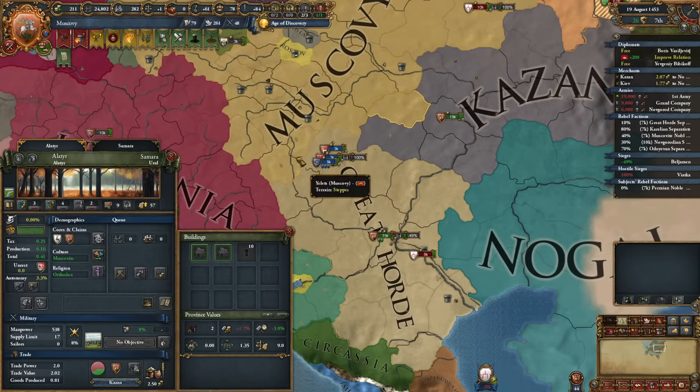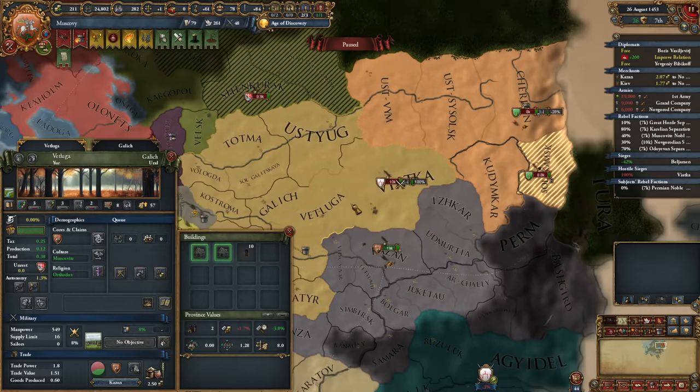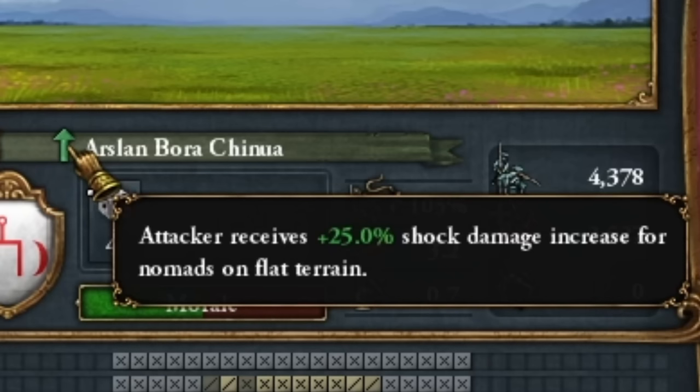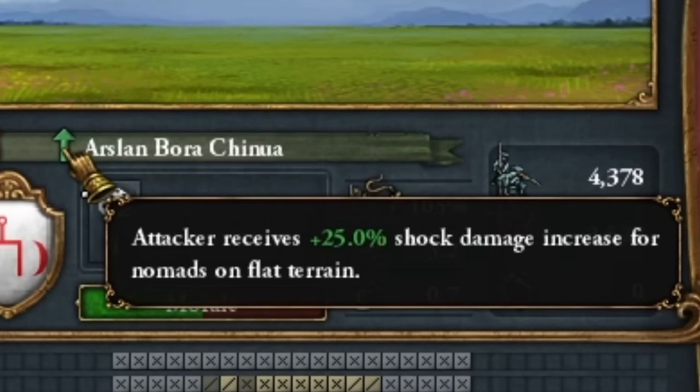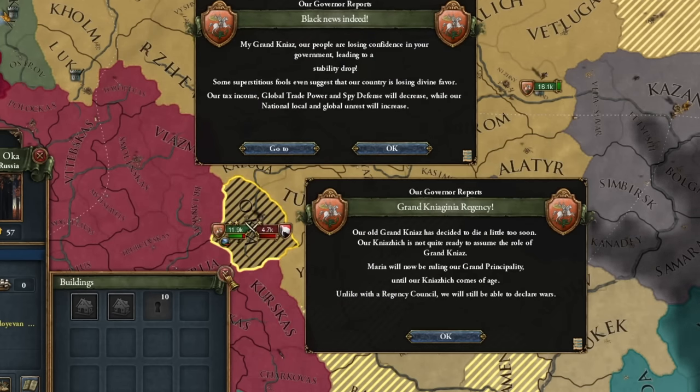Will I trample the great horde in two years? Let's try, especially since I just adopted the fourth military technology. Remember: with the hordes, don't fight on flat terrains — look for forests or mountains, because they get a penalty there. If you fight on flat terrain, they get a nice bonus. Don't do that. My king has died — oh no, how dreadful. I'm not joking: he couldn't have died at a better time.